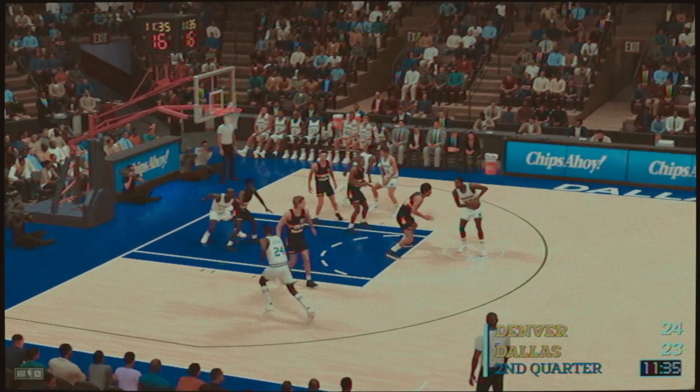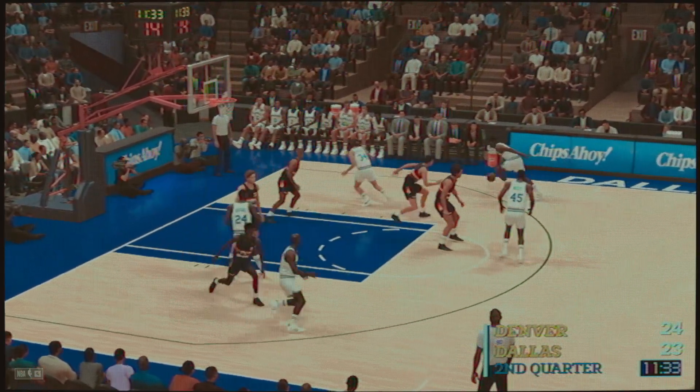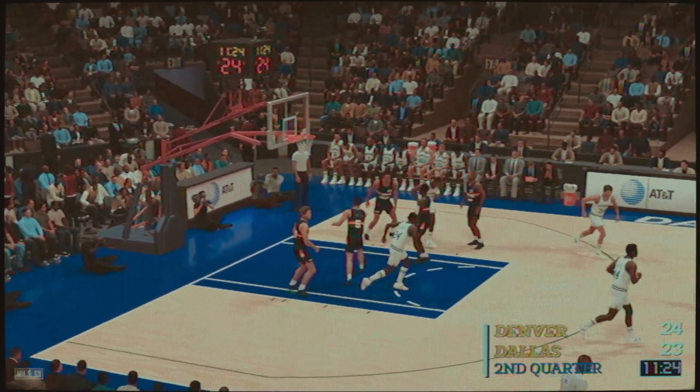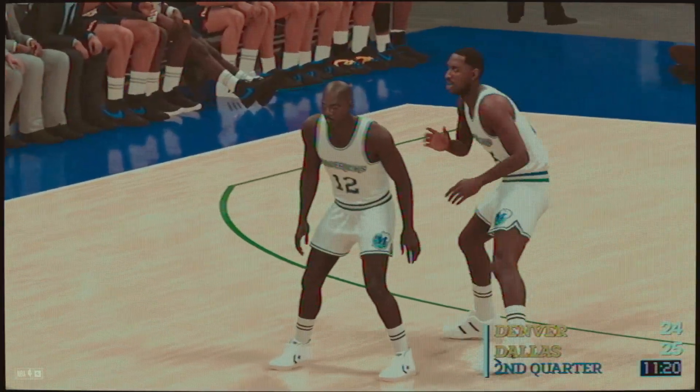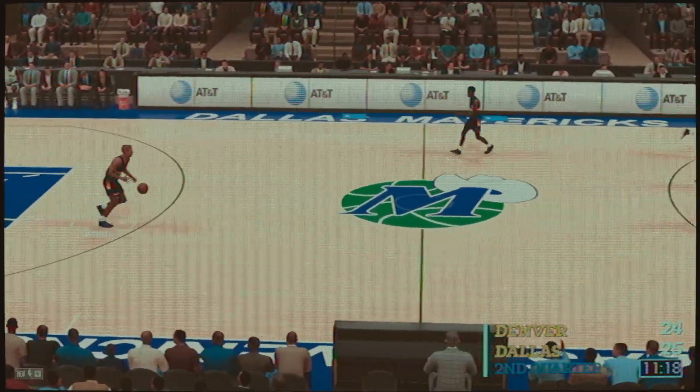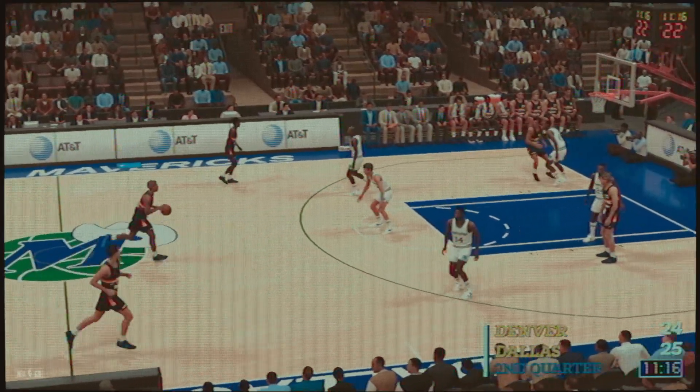Now here is Aguirre — he had 27 points last game. Sparnarkle passes to Alex. Here's Sparnarkle, 17-foot shot on the way. That calls. Nice feed that time from Harper. This locker room loves having Harper on their side — always looking at the pass. The pass to Benson.